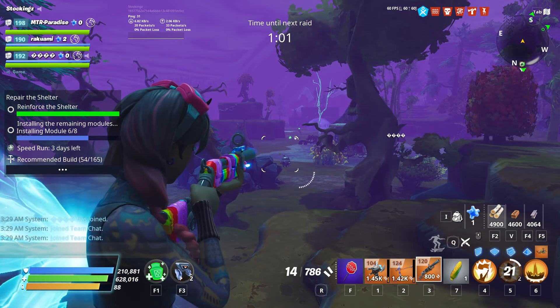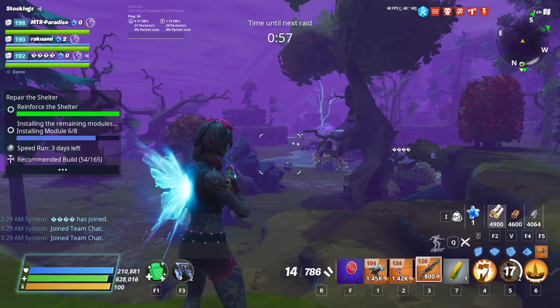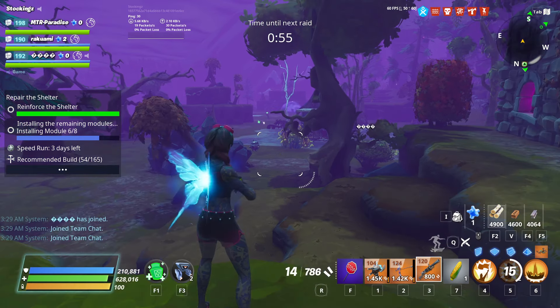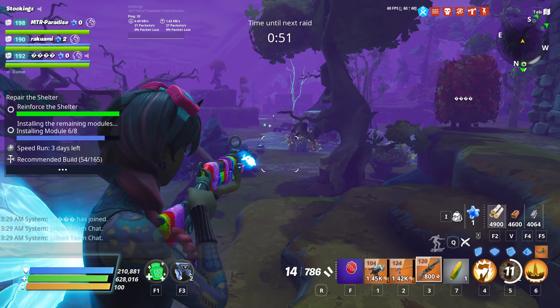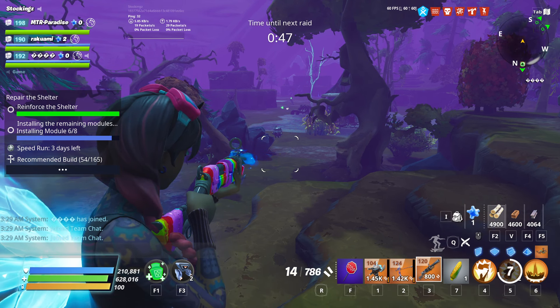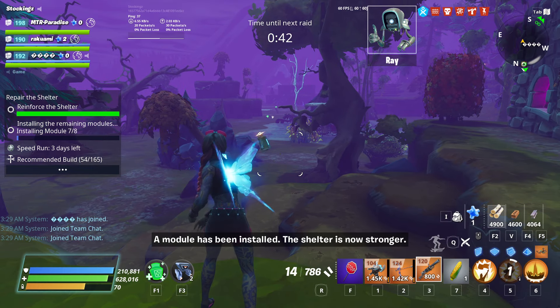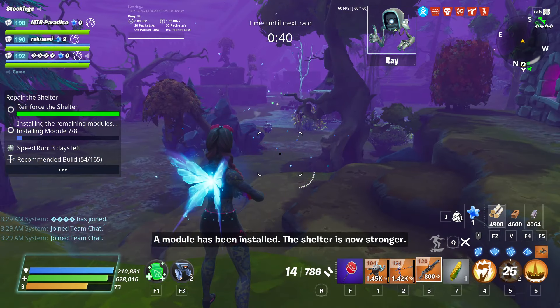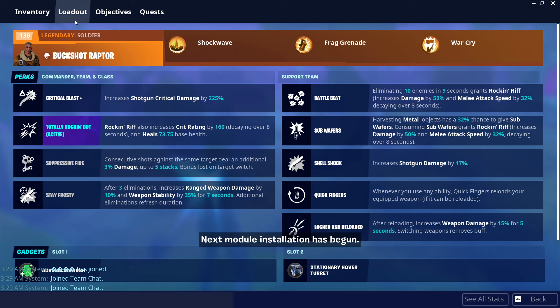We can dump all 14 shells into a mini boss, and then pop a Warcry, and our entire 14 shells get reloaded. We have the Warcry buff for ourselves and our teammates, and we just keep loading in. When we get low again, we just throw another grenade and get full. Chaos Agent is an amazing hero — pick him up right now in the dungeon event. You will love him.